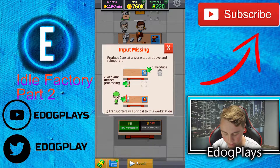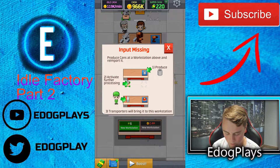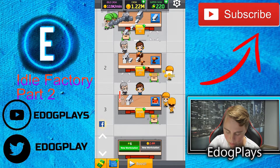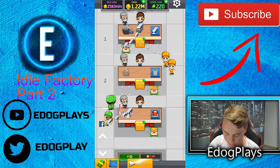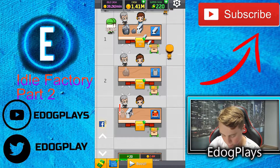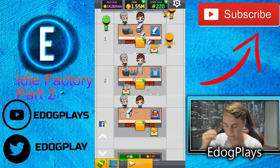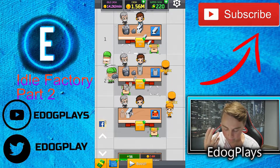We're definitely going to go and buy the toaster now — requires one can and one steel. Input missing: produce cans at workstation above and re-import it. So we need to produce cans up above, which is going to make us more money. We're going to make a lot more money making the toaster rather than the drill, so we're going to make cans up here. Now the cans are going to go in here. Cans require just one rock. Now that's going to start making that — we need to shift it over. Do you want to sell it for money or keep passing it down the line? We want to pass it down and the transporters are going to bring it to the next table. That makes complete sense.